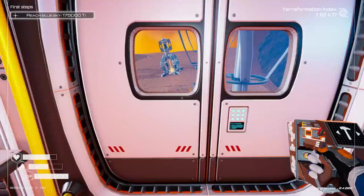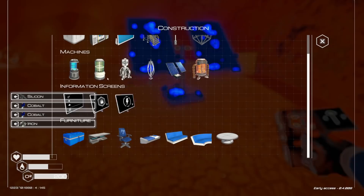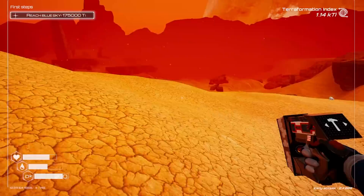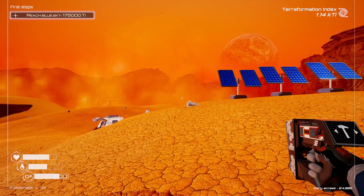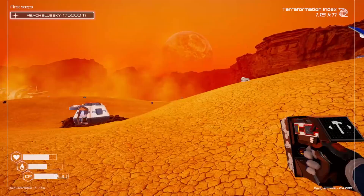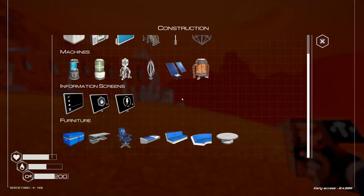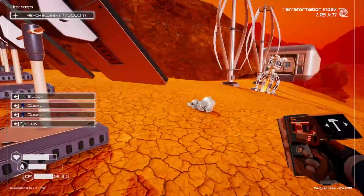Got a bunch of cobalt, some silicon. Let's grab some iron and we should be able to build a few solar panels. We'll set those over here for now. We'll eventually get a foundation built for these things. You know what, let's take down these wind turbines — those things are terrible. I need one more cobalt — there's a cobalt, and there's one even closer.